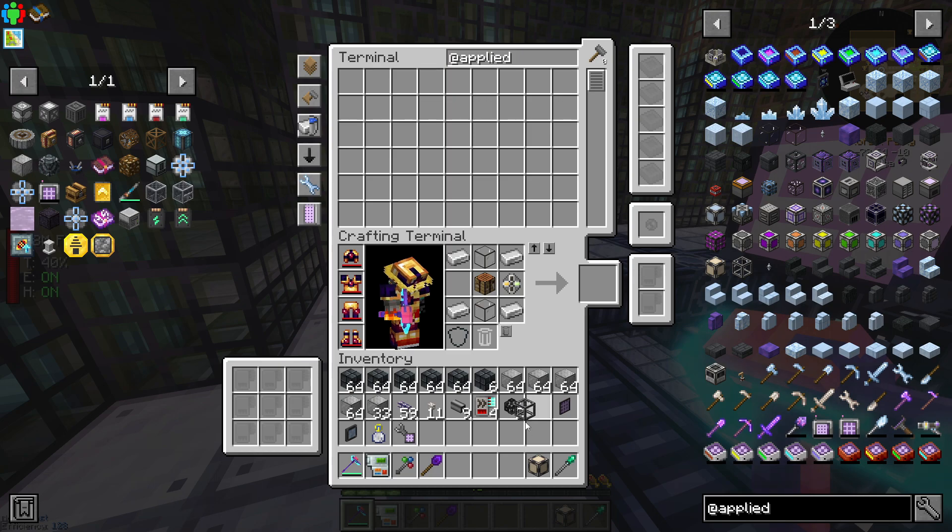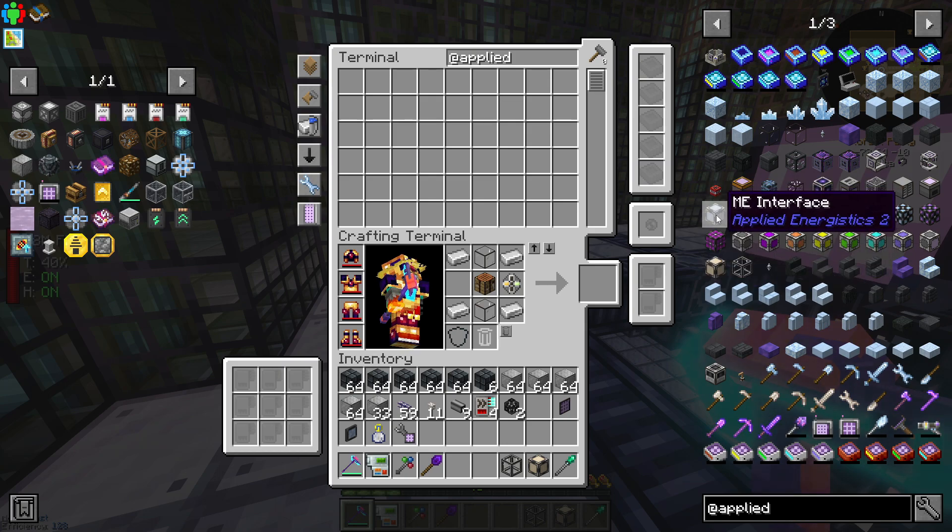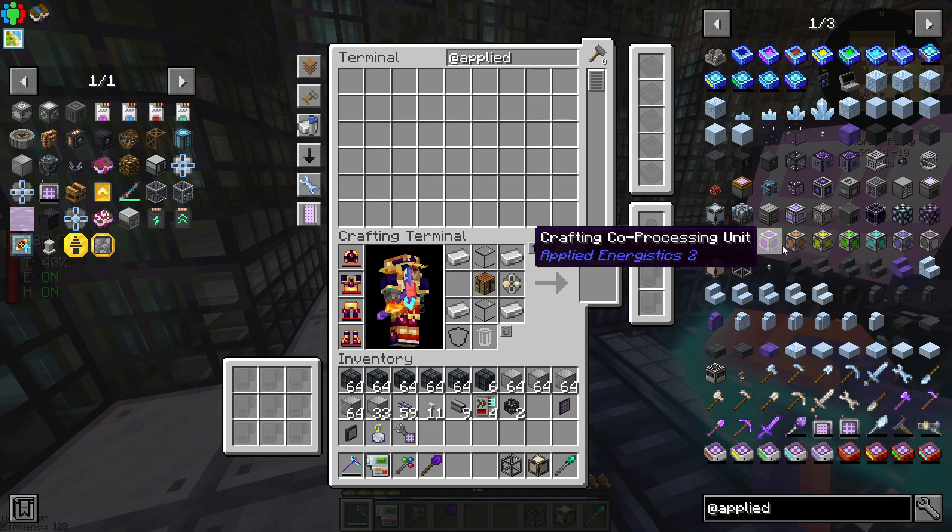We now have a molecular assembler. This can get really complicated really quick, so please pay attention if you want to learn this properly — it's even confusing my mind right now. Also, if you're playing in earlier versions, the ME interface should be replacing the pattern provider. In earlier versions you still use the interface, because the pattern provider doesn't exist there — you only use the interface for pretty much everything.